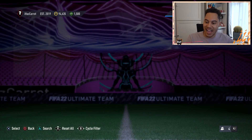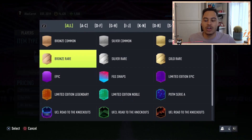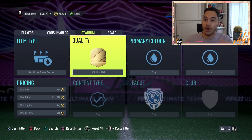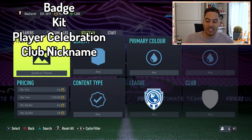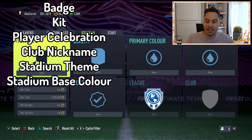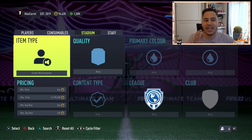This sniping filter is looking at stadium items. It can get quite confusing because there are many item types where, if you look for a gold rare item, they quick sell for more than 450 coins. The items you'll need to be buying are: badge, kit, player celebration, club nickname, stadium theme, stadium base color, tifo, XL tifo, tinted flags, two-stick banners, and crowd chants.